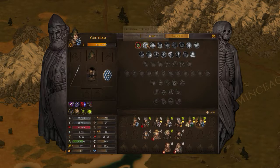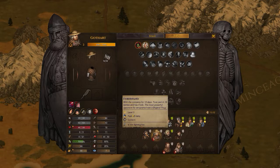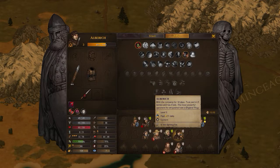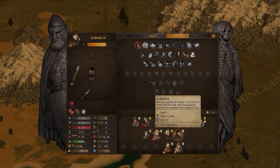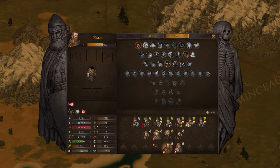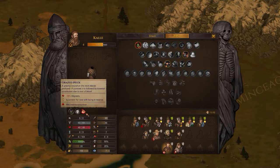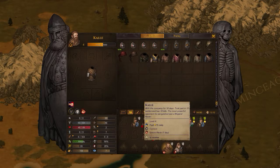I might give them crippling strikes. I did give him quick hands even though he's actually not a second-line fighter — that was a mistake. But it's going to be okay; I think he was the second-line fighter. He's got quick hands as well. Minus 15% hit points — not too bad. He could actually go back into the fighting line.